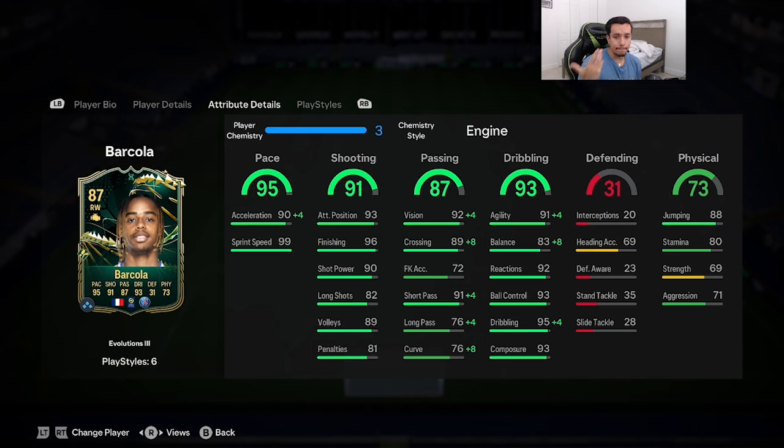There are multiple chemistry styles you can give this card — dead eye, hawk, marksman — but I'm going to give him the engine chemistry style for multiple reasons. Number one, sprint speed is already maxed out, acceleration goes up to 94, and I want to boost the dribbling because he is 6'1", which is a bit of a red flag. I'm not sure if this card will feel top tier on the ball, so we need to be safe. Agility goes up to 95.